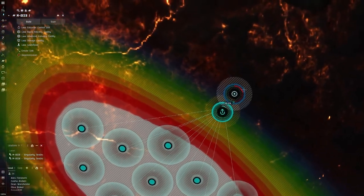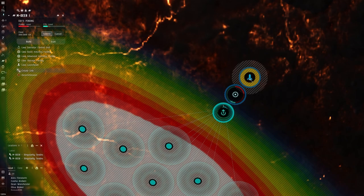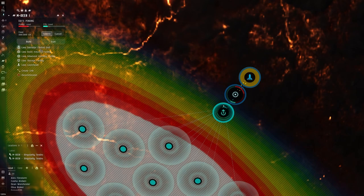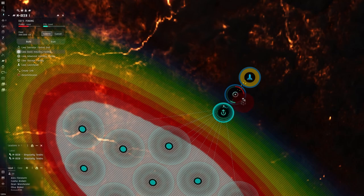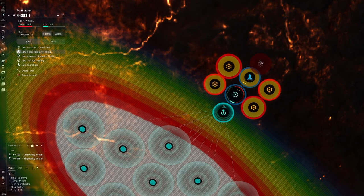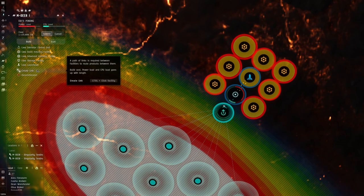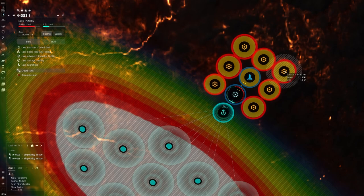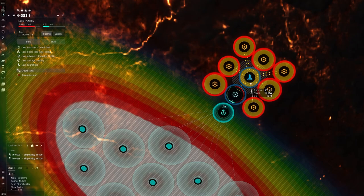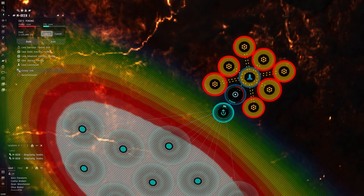Now we're going to want a launch pad. We're going to butt this up right against there and create a link for it. The launch pad is going to allow you to actually get into the customs office. Then we want to create our lava basic industry facilities. You can create as many as you want, but I usually end up going with an even number. All of my extraction planets are done pretty much in the same format. I usually put seven out first and then link them all together — take the corner to the launch pad, corner to the launch pad, run these routes straight across, and put these to the launch pad as well so they all have a direct link. Hit submit again. We still have quite a bit of CPU left so we'll go ahead and create some additional ones.